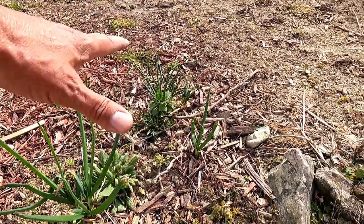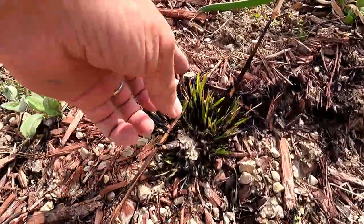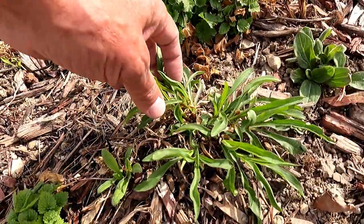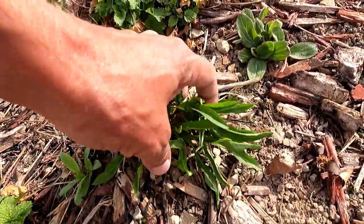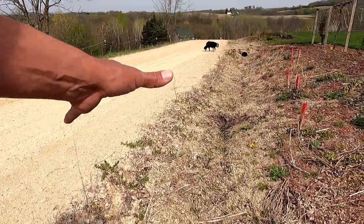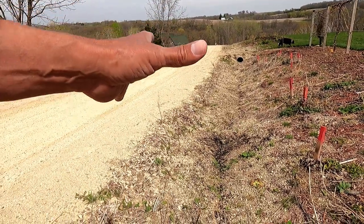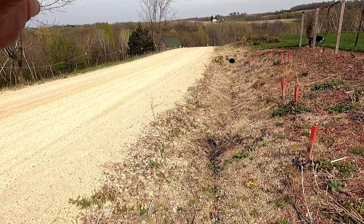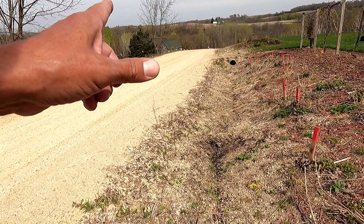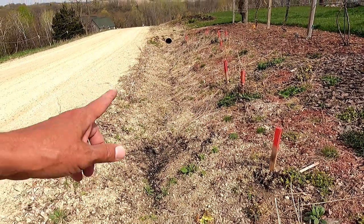We had onions growing here — probably three years ago — and this is a remnant of that. This little bluestem is much further along. I'm not 100% sure what this one here is — it's not a grass though. Like I keep saying, I'm going to have to get back out here and kill this stuff back. All of this needs to be dead; otherwise, when I plant the wildflowers in here, it'll just be a big mix of weeds and wildflowers. You've got to kill back all the weeds a couple times. This will get planted in about two weeks, so I should spray this today.